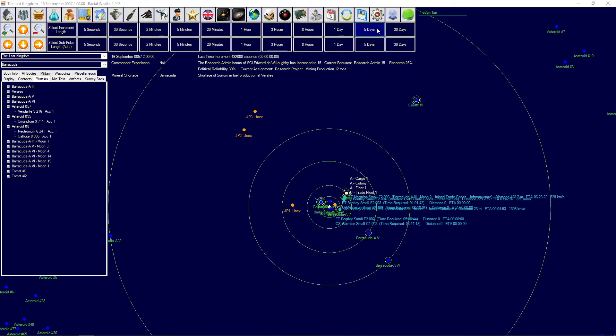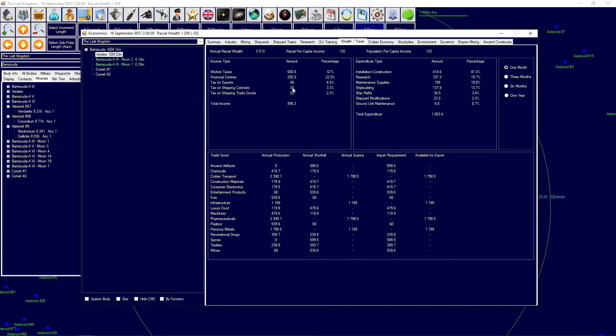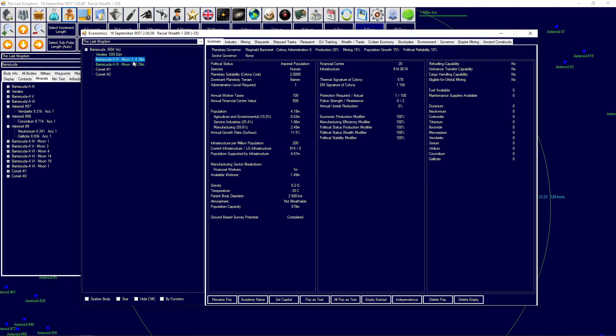We are losing a lot of money right now. Let's have a look at how much we're getting from the shipping — exports, colonists, trade goods. We're making about 90 per month, which is quite a substantial portion of our income, about 10%. As the population over here is still increasing, we could easily bring in more financial centers down here — we could basically move all of our financial centers down here for a while.